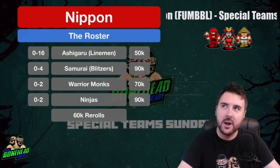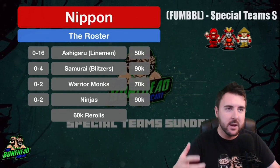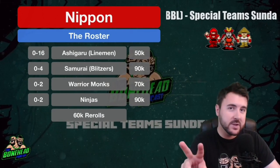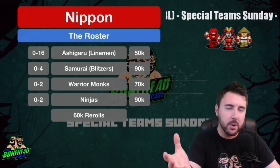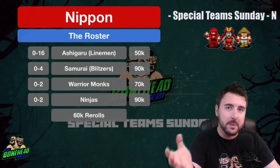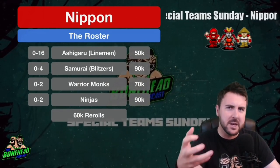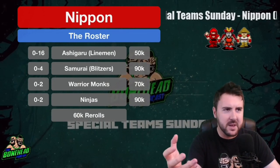The Nippon team has ninjas and samurai. Nippon is a kind of fantasy feudal Japan style, which is pretty cool. There are two Nippon teams — we're going to focus on the core southern Nippon team. There is a northern Nippon team and we'll probably cover that in the next few weeks because it's quite cool — it's got a big Oni ogre thing.